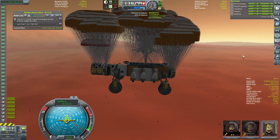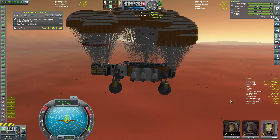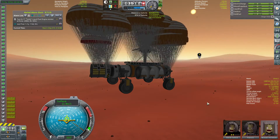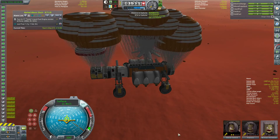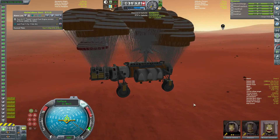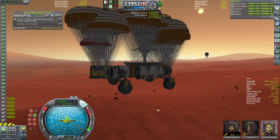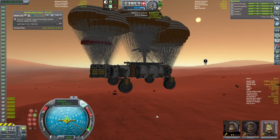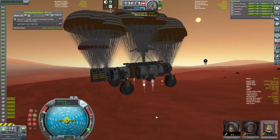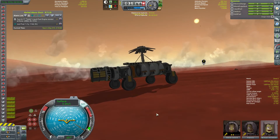We've still got 240 meters per second of fuel. At full burn our thrust-to-weight ratio is 1.71 currently - it's going to go up when we drop all the garbage, but we can't drop the garbage until we've landed. Traveling only 11 meters per second - very reasonable. I'm going to hold retrograde. We're at 100 meters off the ground - in a second I'm going to hit Z at 50 meters. And we are touched down on Duna!